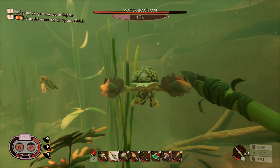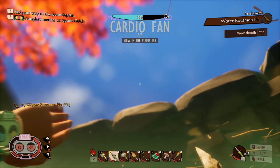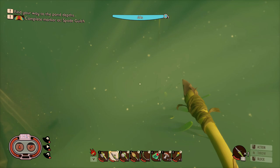Water boat man - come here boat man, let me get you. I want to see what you got - you gotta have some cool stuff for me. Got him! Water boat man fin. I'm assuming that means we'll be getting something from that, or we can make something from the fin anyway.